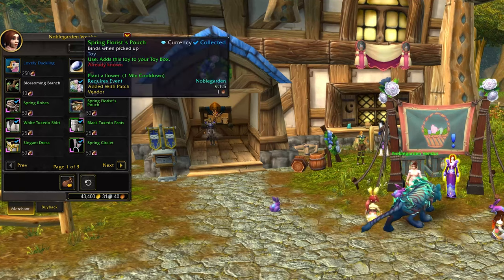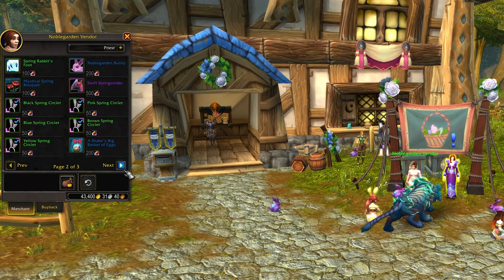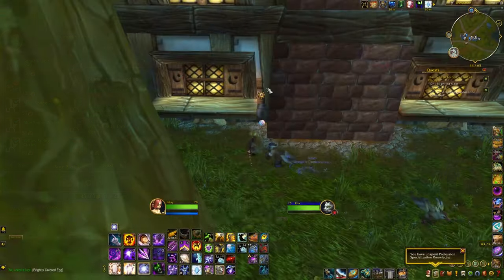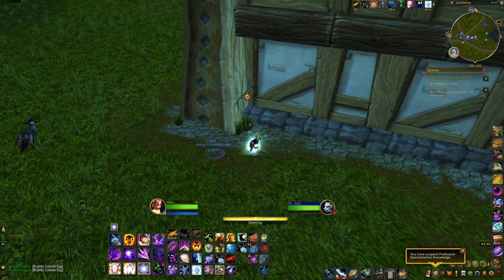I've been doing 17 a day. I've seen the mount drop twice. I'm still doing it because I'm missing one piece of transmog. It's also a good time to check out the Noblegarden vendor for any other toys, pets, or appearances that you might want from previous years. If you are grinding chocolates to go shopping on this vendor, I recommend binding the interact key and using that to loot the eggs easily — I found it much easier than doing it the old-fashioned way.